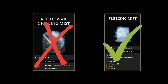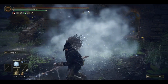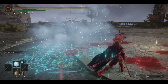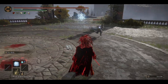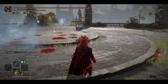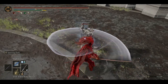It also works much better than the Chilling Mist Ash of War, because the mist from the Ash of War only lasts for 5 seconds, whereas the mist from the spell lasts for 15 seconds. We care more about the area control than the bonus Frostbite we get from the Ash of War. Furthermore, you can charge Freezing Mist in order to increase its radius, which is a nice bonus when your opponent is playing passively.